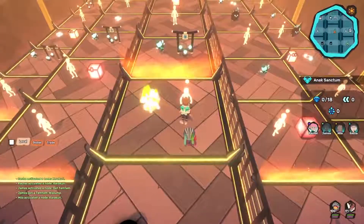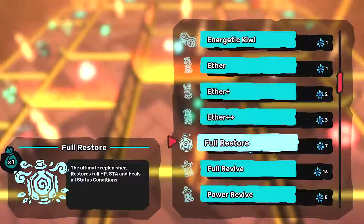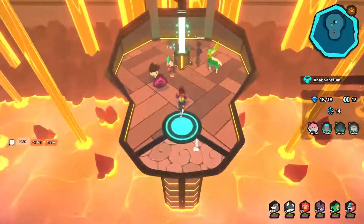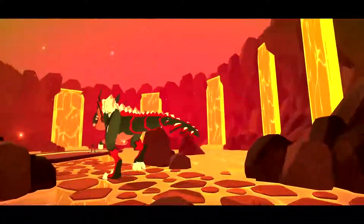As you battle your way into the heart of the Volcano, you and your team will have to collaborate to battle foes, share items, and collect Mythic Jewels. If your team can successfully collect 18 Mythic Jewels, you'll get access to the first ever Mythical Temtem battle against the formidable Tyranath.